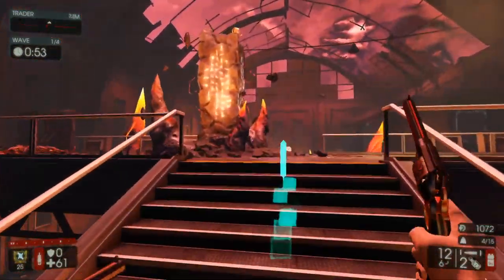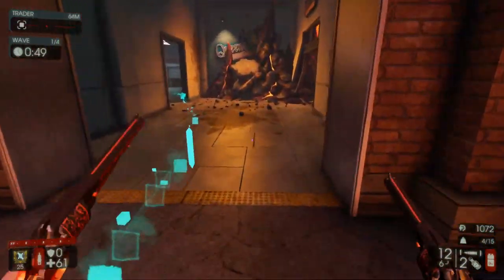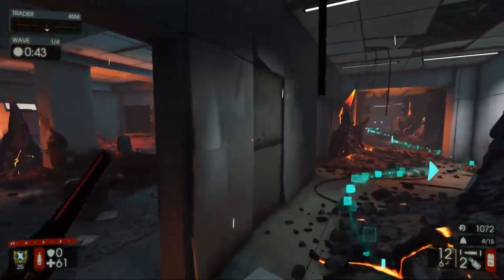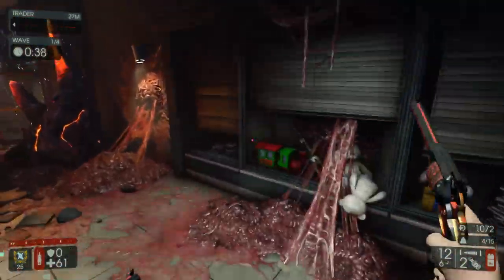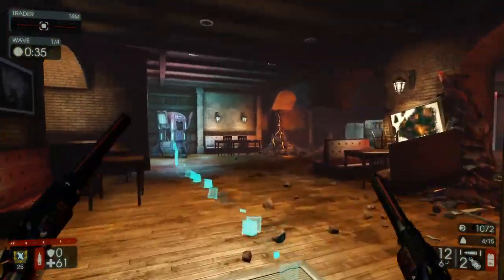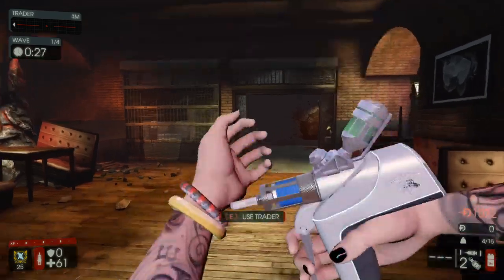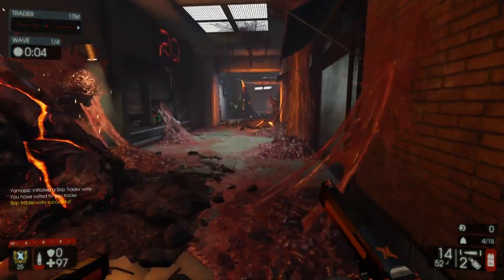I'm not into the whole darkness and creepiness and stuff. I like the very visible. Hellmark Station is, for the most part, fairly bright and fairly easy to see. I appreciate that a great deal — I'm never stuck somewhere just like, I can't see, unless a bloat's bloating all over me. But how often does that really happen, right?